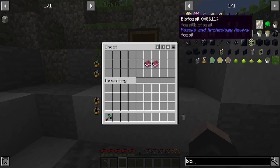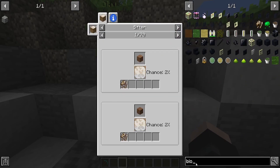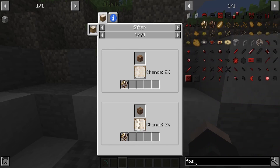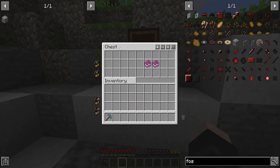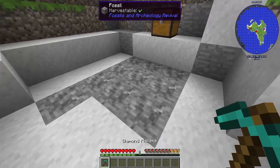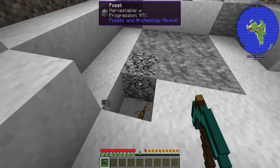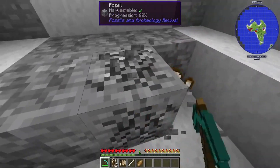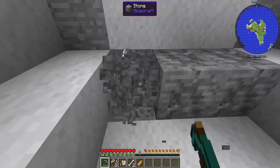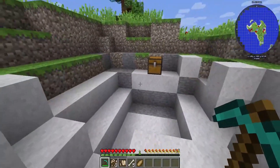These enchantments increase your chances of finding things like biofossils — those little items — and also just plant fossils. So you can look for any of those. When you mine these, sometimes you'll get bones, plant fossils, or biofossils. You're going to want to mine a lot of these because our next step is going to require quite a lot of them.